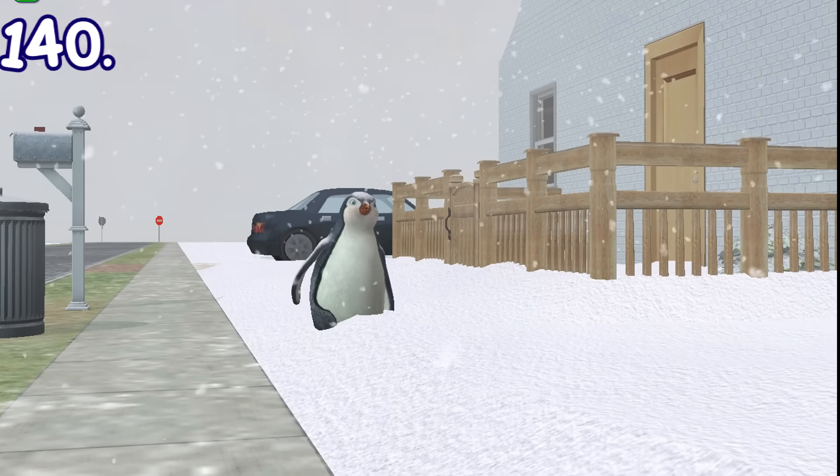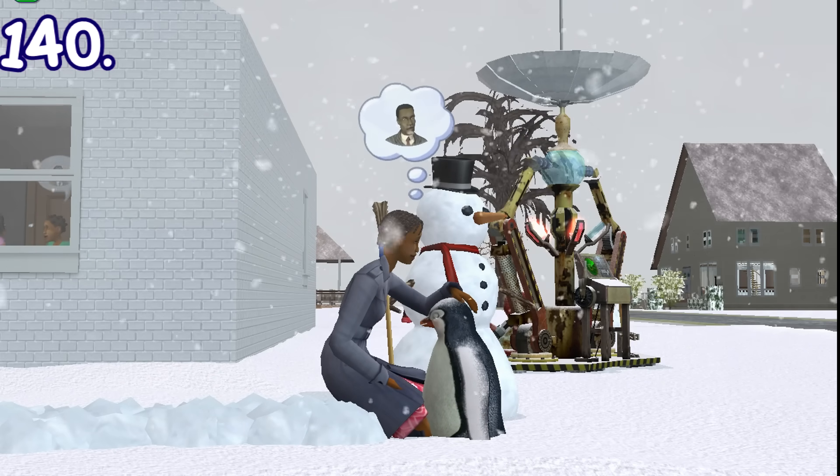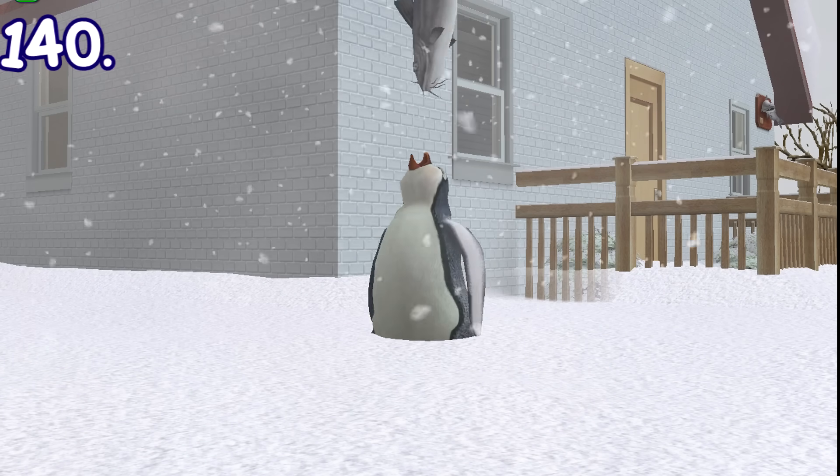In Sims 2 Seasons, when it's snowing, a penguin might come to your lot. You can pet it, but if you try placing a mounted fish, it might try to reach it. It might also eat any fish that's lying on the ground.